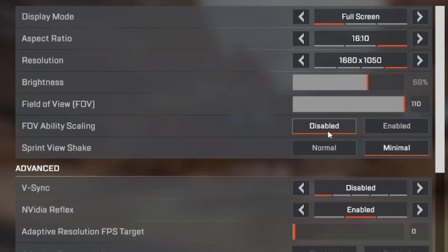FOV ability scaling affects abilities like Octane's Q or Bloodhound's ultimate, which widen your FOV. If it's enabled, your FOV widens during those abilities; disabled keeps it fixed. Leave it on disabled — it's purely personal preference. Sprint view shake should be set to minimal: your camera will bob less while running, which is better than normal.